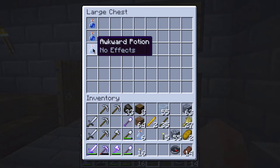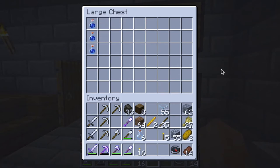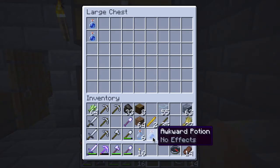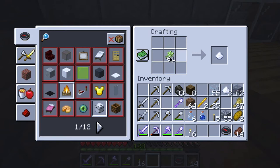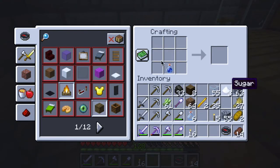I wonder what this gives me. There's one with sugar, so let's try that one. I feel a bit lost here. Let me get that sugar and one of the bottles and see what that does. I first need to convert this to sugar - one, two, three. Is this how it works? Do I use this? Maybe I need to go back to the brewing stand.